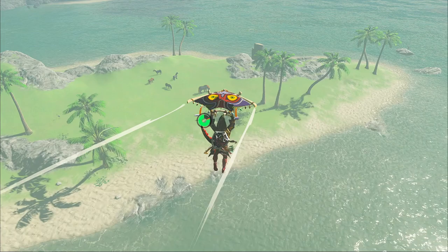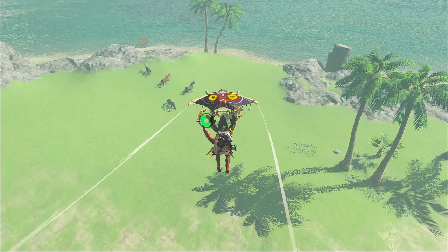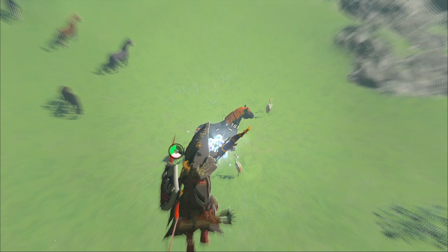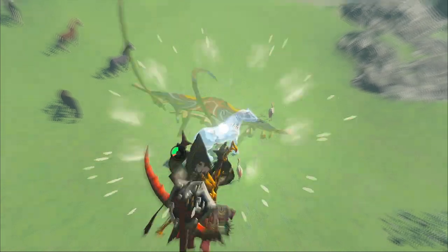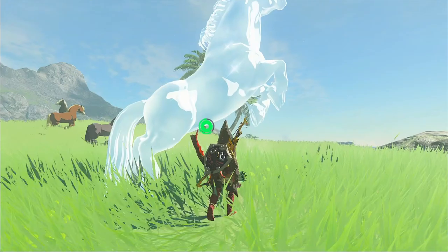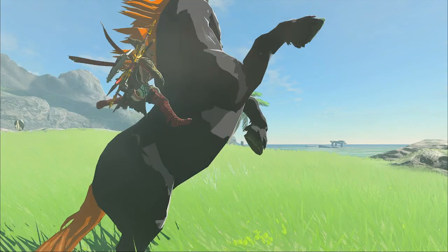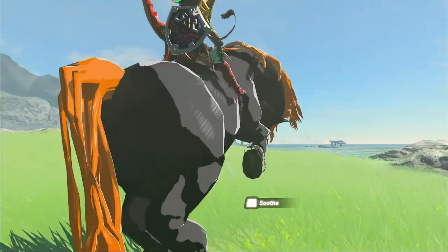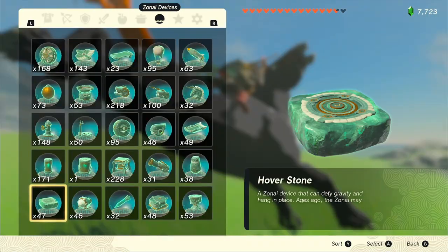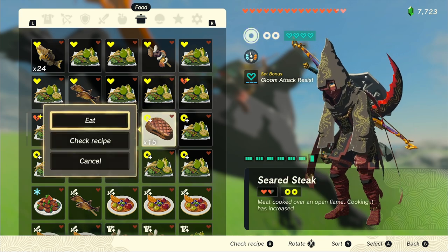As you glide down, just whip out your bow and do the same thing we did to tame the Giant White Stallion — shoot it in the butt with something frozen. Try not to use an incredibly powerful bow because there's actually a chance you could kill the horse. Once it unfreezes, smash A to mount it, then smash L to soothe it. This thing will yeet you off if given the chance, so pay attention to your stamina.